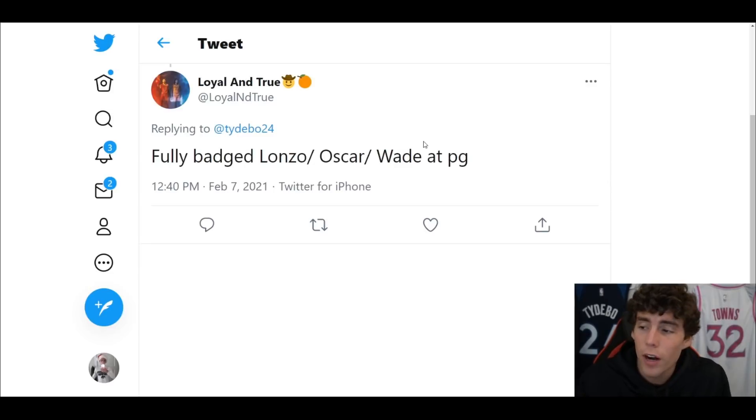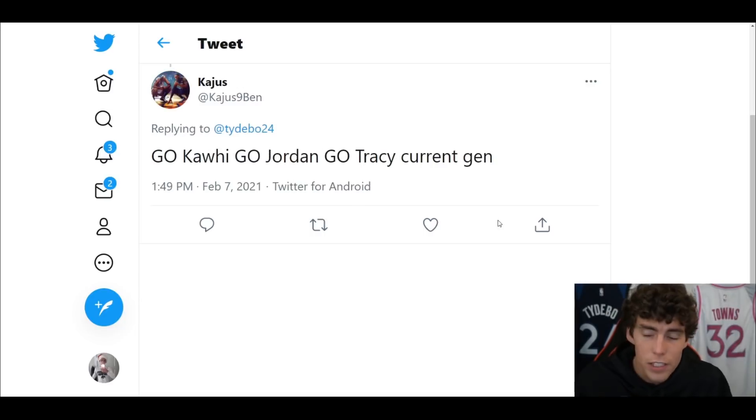Here we get one with Dwayne Wade — fully badged Lonzo, Oscar, or Wade. I still think a fully badged Lonzo is the best, so I'm gonna start Lonzo, bench Dwayne Wade, and cut Oscar on current gen. Next gen — start Oscar, bench Lonzo, and cut D-Wade. Things are getting changed around a ton — I hate Dwayne Wade on next gen but love him on current gen.